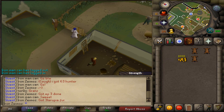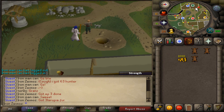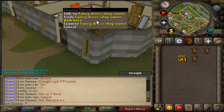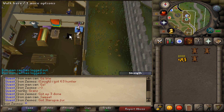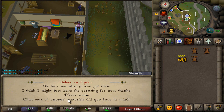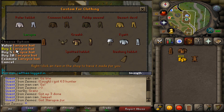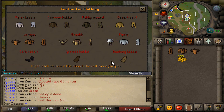Hey guys, what's going on — it's episode 4 of the Iron Man challenge series, and I want to start this episode off with buying the Larupia set. I'm just trading the fancy dress shop owner, which is really the name. I can do something with the fur I have — it really didn't take that long, but as you can see I nearly died — I forgot to bring health.